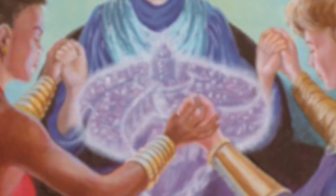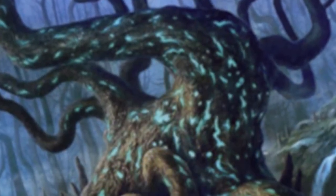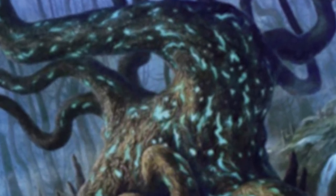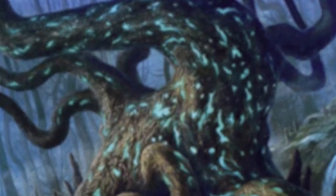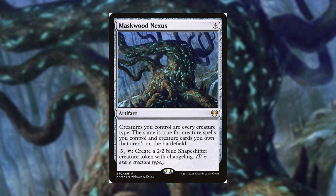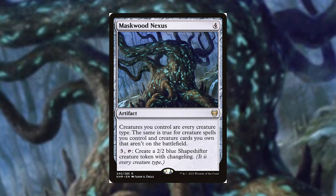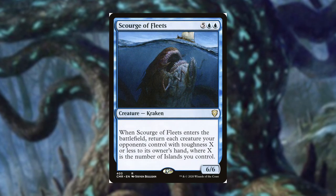The response from the others: it's already bad enough seeing fat creatures coming back from the graveyard — now there are two additional copies to deal with. To get around the Kraken/Leviathan/Octopus/Serpent limitation, add Maskwood Nexus from Kaldheim, so all your creatures become Kraken, Serpent, Leviathan, and Octopus.